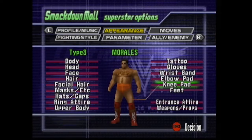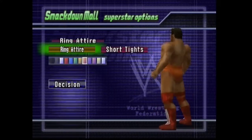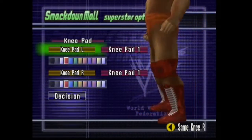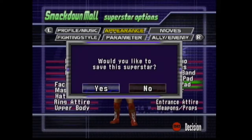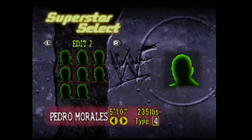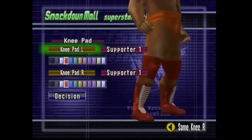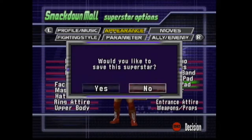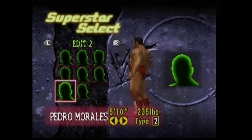Third outfit: he also sometimes wore orange tights — two-tone orange and red tights. I couldn't emulate the orange and red as well as I wanted, so I just kept the ring tights orange. Then I changed the knee pads here because sometimes he had knee pads that were opened up. I never saw him wear orange knee pads — he very well could have — but he wore red usually when he wore his orange attire. And then the fourth outfit is similar to number three but we're changing the knee pads like we did in the first outfit.